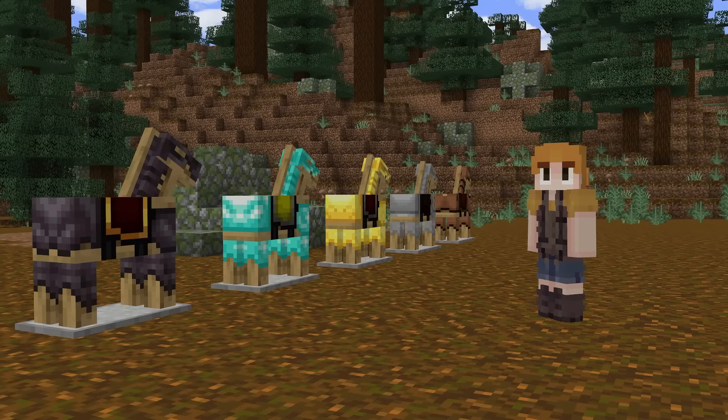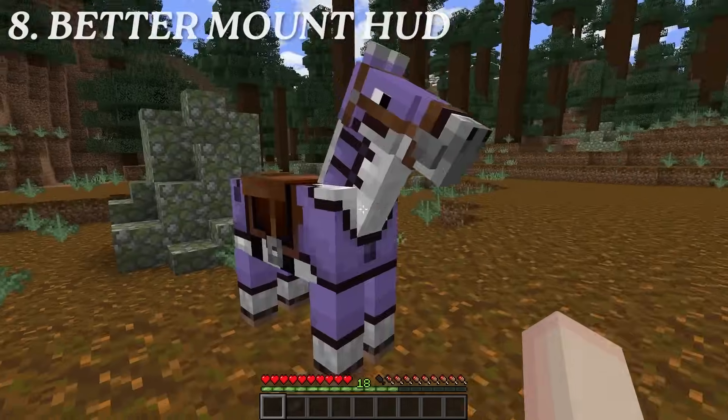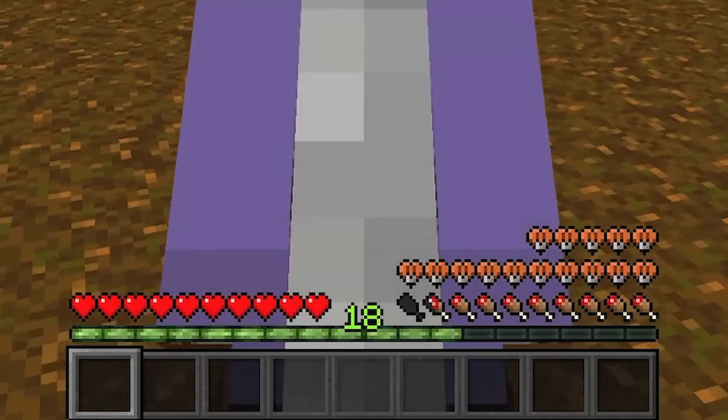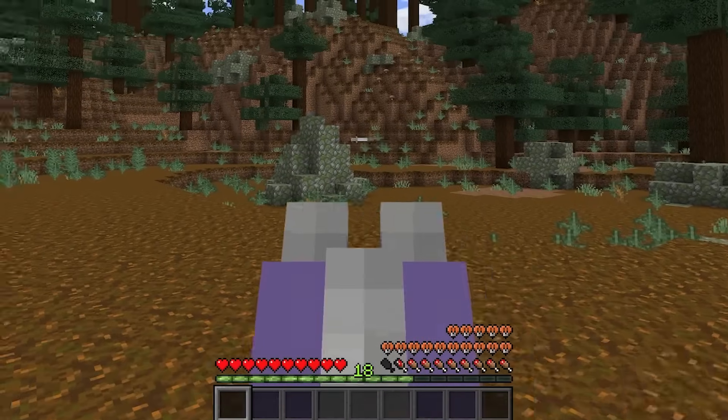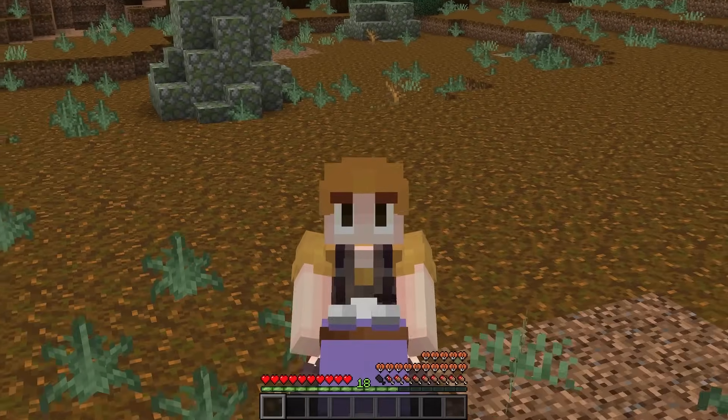This mod is by far the smallest change on this list, and that is Better Mount HUD. In vanilla Minecraft, when you get on top of a horse, you can't see your hunger bar. But that is not the case with this mod. This is really helpful if you're in combat and fighting someone but can't tell if you can heal — with this one installed, you will be able to tell.